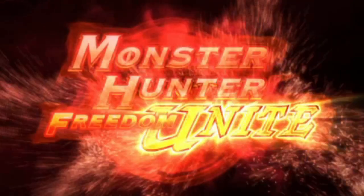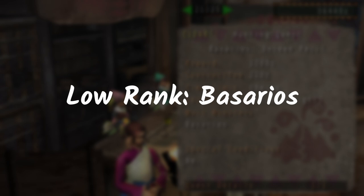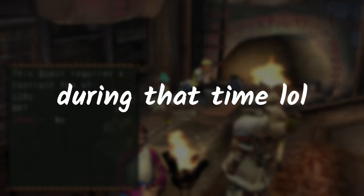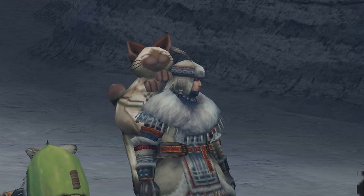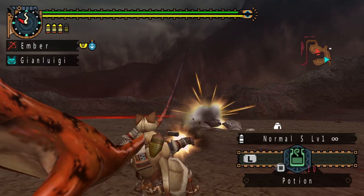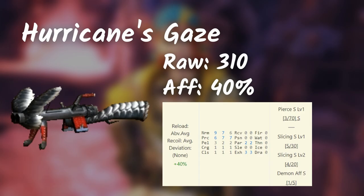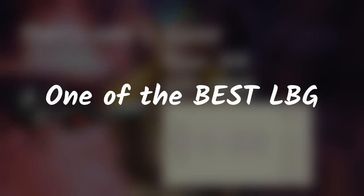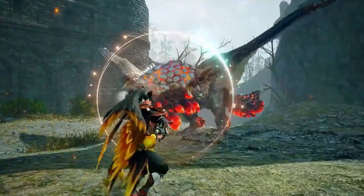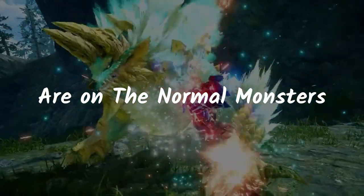Quick story: back in Freedom Unite, my friend and I had a hard time hunting down a low-ranked Basarios. We tried a different weapon and found this Felyne Light Bowgun. We basically used it to slay the Basarios — with level 1 ammo, of course. The Silver Wind Nargacuga Light Bowgun reminded me of those days. Look at these stats — I had to showcase this weapon. It's one of the best Light Bowguns in Generations Ultimate. I can't speak much for the other Deviant Light Bowguns; most of the great ones are on normal monsters.